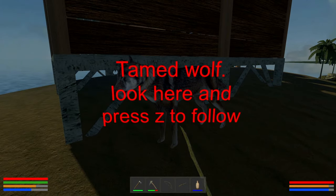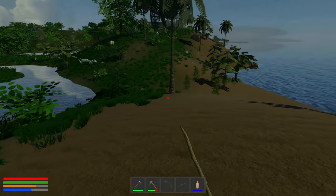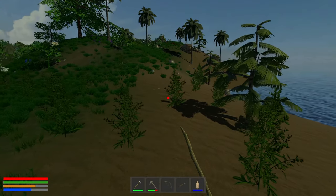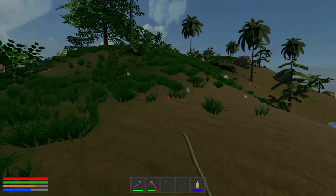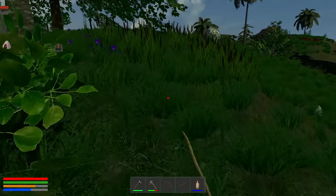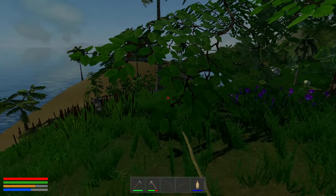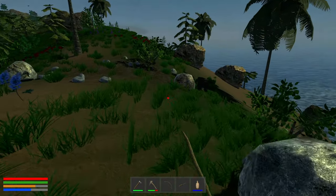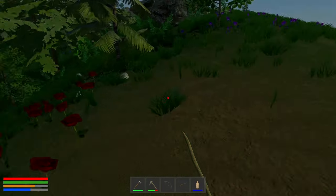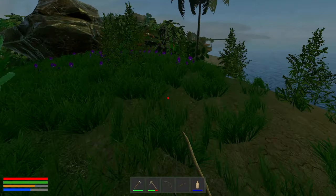Hello, wolfie. Look here and press Z. Now we have a wolf to back us up, which will be good. Out here I've discovered — I don't know whether this is an update — we have spiders. And spiders have a lovely way of, when they bite you, the effect of the poison is everything goes dark. You can still see enough, but everything goes dark.